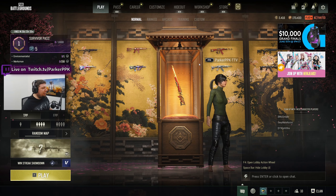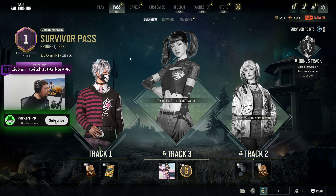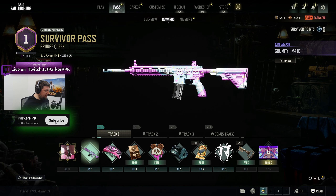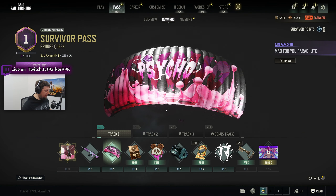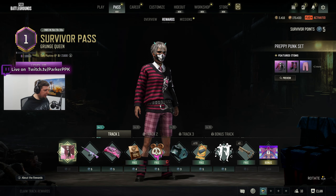All right, ladies and gentlemen, we got the new pass here — Survivor Pass Grunge Queen. Let's take a super quick look at it. Got an interesting M4 here that I'll never use. It's a very bright parachute. I like it.